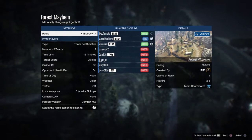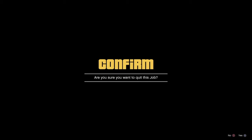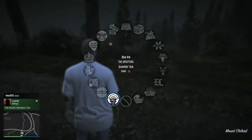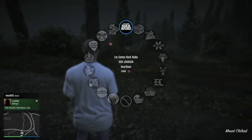this is pretty much the glitch done. This is actually the glitch that we finished, and I'm just going to show you how it actually works. As you can see, I spawned in a random location, and I've got the radio on.